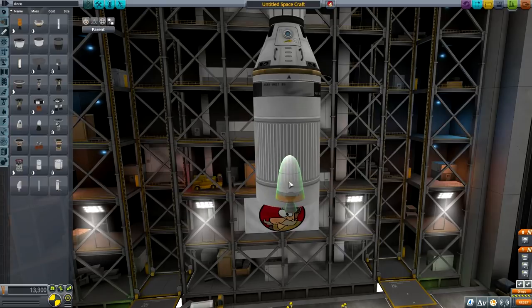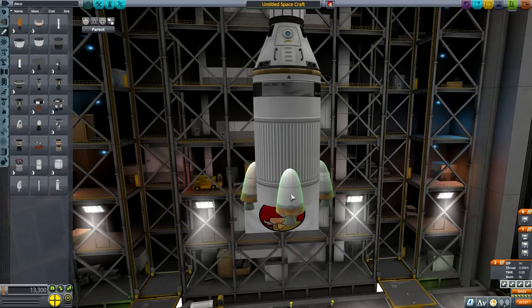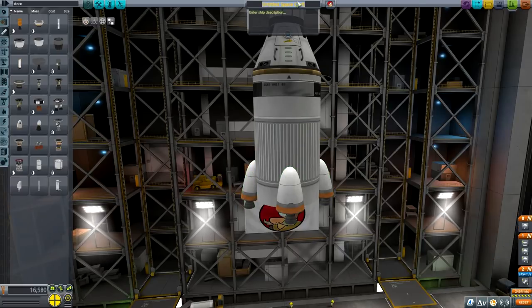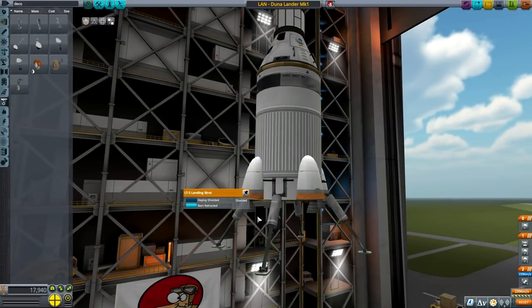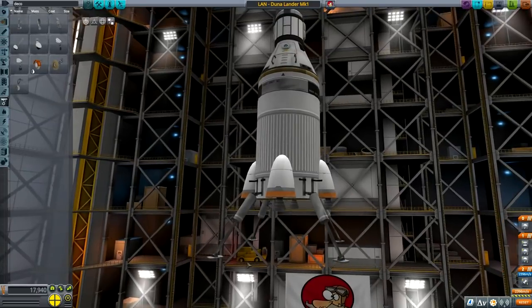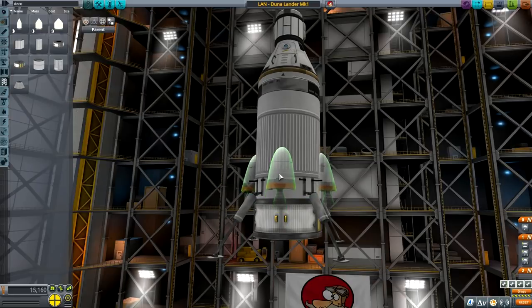I want the Thuds — not Skippers. So let's put the Thuds, placed like this, and I have a valid reason for it. Duna Science Lander — as always, guys, I'll be sharing this craft on the Steam Workshop. Landing legs like this, and I was thinking of putting a service bay below.